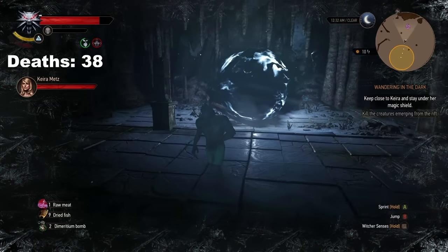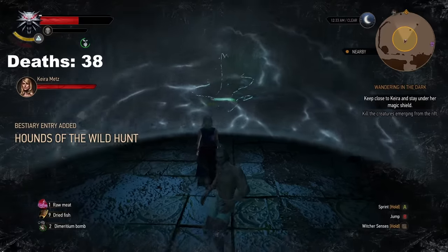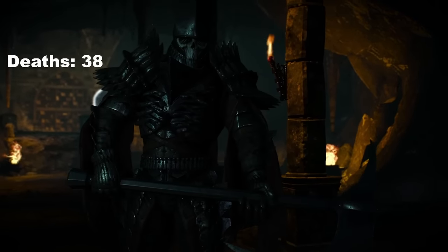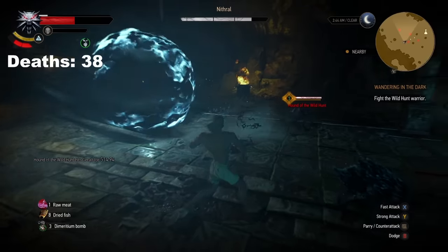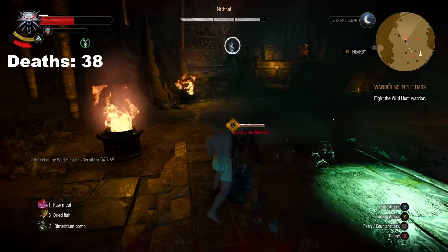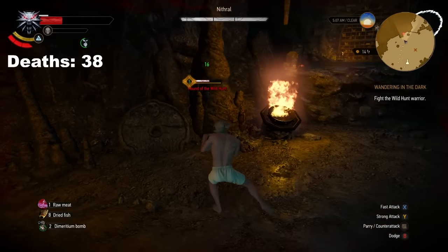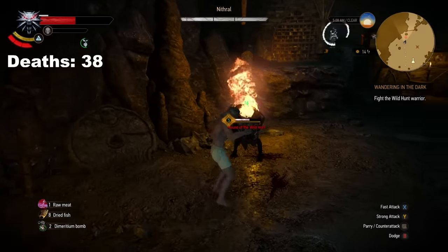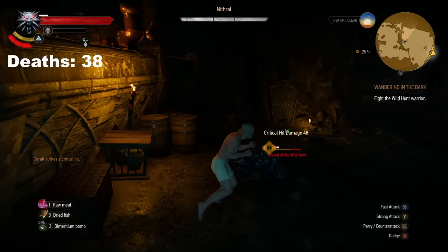Returning to Velen for the third time, we watched Keira take a bath again and sped through back to where we previously left off. It turns out that using bombs on the portals prevents the hounds from spawning, and you can just skip the fighting entirely — the bombs don't do damage, so it doesn't break the rules. Now that the portals were dealt with, we reached the Nithral fight. His attacks were slow and he didn't do much, but the little hounds he spawned would occasionally phase into the wall, making them impossible to hit. I also discovered that using strong attacks on the hounds almost doubled our DPS.